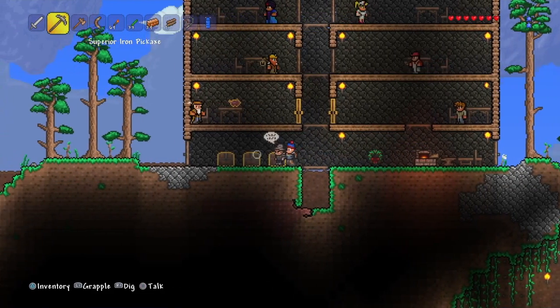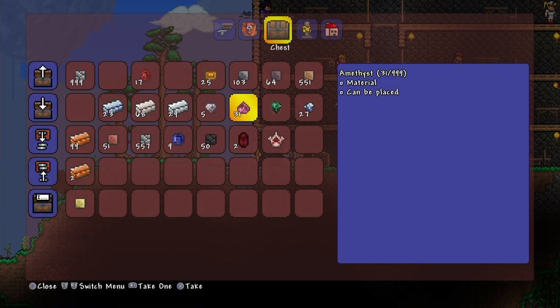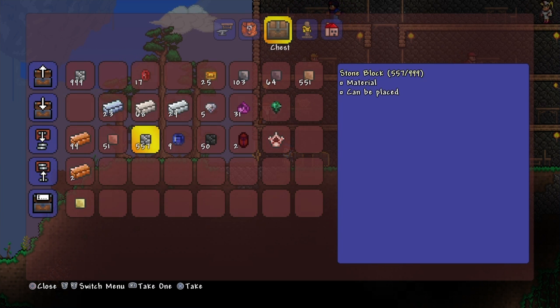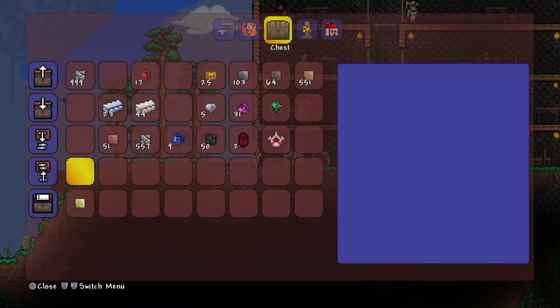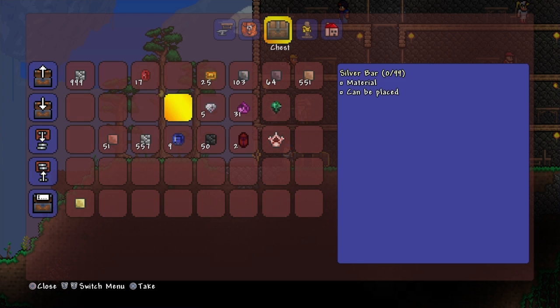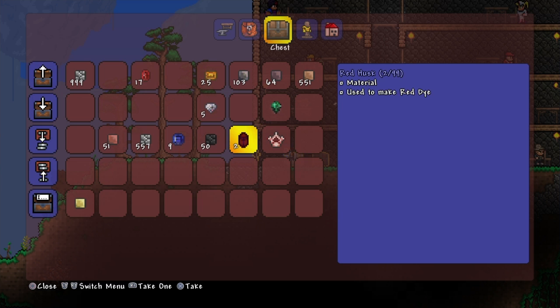Weird, why didn't it give me an option to melt my platinum? Oh, because it obviously wasn't in my inventory — that would explain things. I'll grab these and have a look at what is available. There may be some cool weapons or tools I can craft.